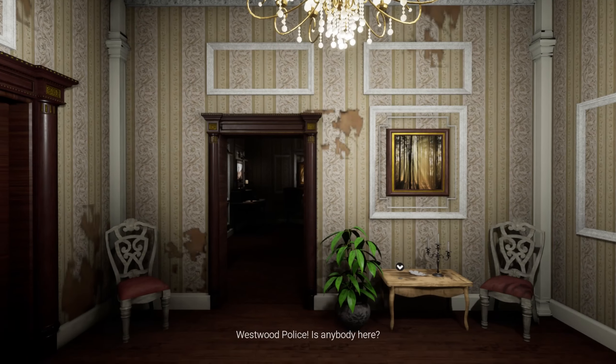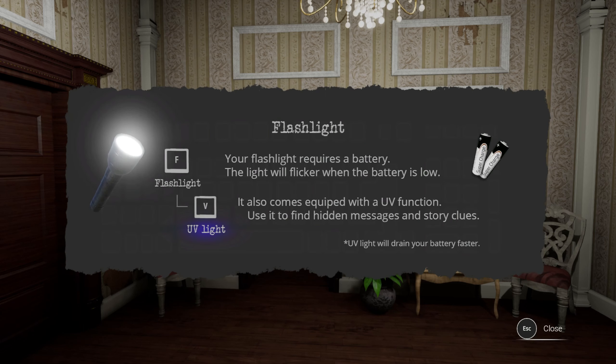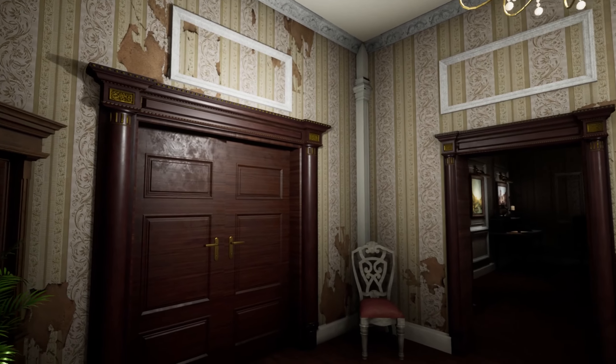Westwood police, is anybody here? We get to play. Move, run - okay, great. We're gonna have to run from someone. Left click is interact, tab is inventory, J is general. That's pretty basic stuff. Flashlight is F, and V is for UV light. The flashlight requires a battery and will flicker when battery is low. It also has a UV function to find hidden messages and story clues, but UV drains the battery faster.